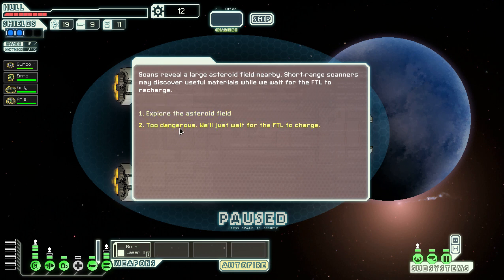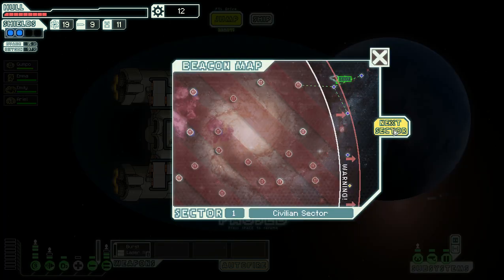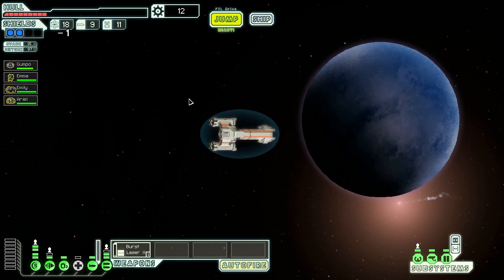There's a large asteroid field nearby — short-range scanners may discover useful materials while we wait for the FTL to charge. Nothing of interest. Now we move to the next sector. Do we want to go to an Uncharted Nebula or a Mantis-controlled sector? The Mantis are always really dangerous, but the Nebula has its own challenges. I'll go to the Nebula — sounds like fun.